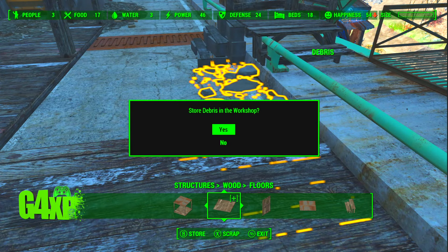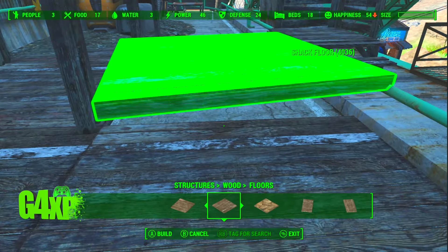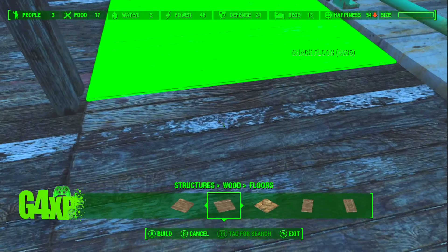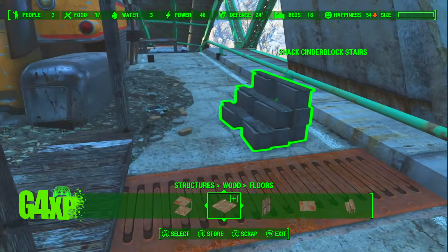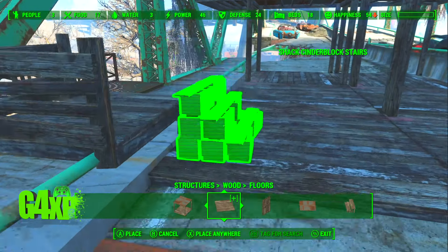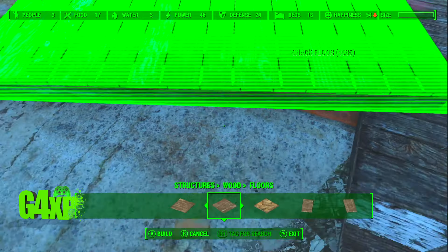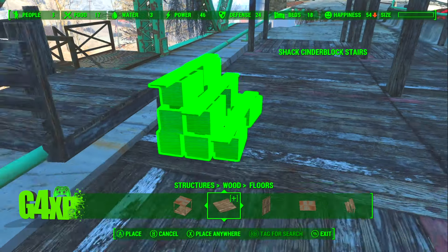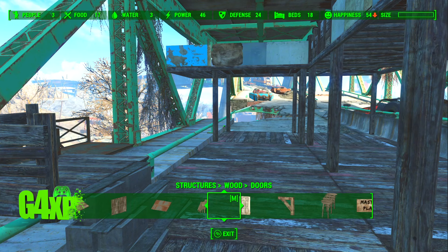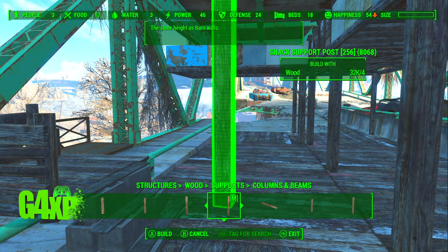Today's build is influenced by a place in Fallout 76 called The Burrows. If you watched my County Crossing inspirations video — maybe I should link that below — you'll have seen I showed part of The Burrows, and this is certainly influenced by that. It's a good way of just filling in small parts of a settlement. The next build I'll be bringing you was also influenced by The Burrows to quite a large degree.